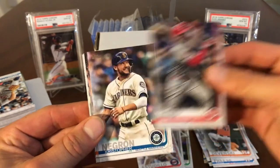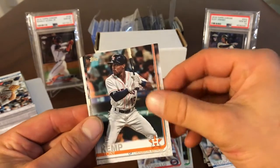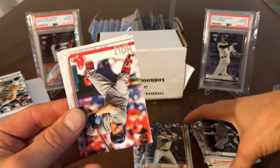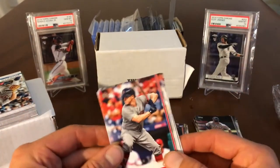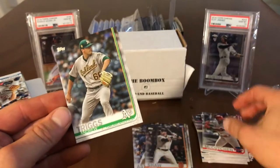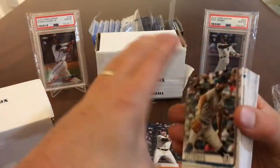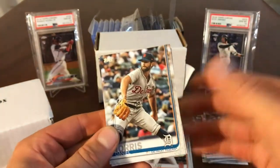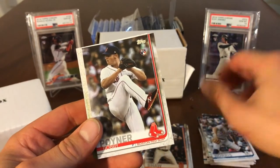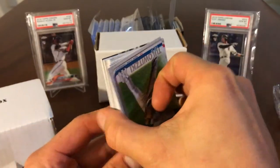Matt Kemp in a Reds uniform — that looks weird. Christopher Negron, Tony Kemp, Chris Shaw, Jacoby Jones. Yeah, it's the thick pack. Brock Holt, Kutch in a Phillies uni, and Andrew Triggs. We have not gotten any of them. Isn't it hit in the back? Yeah, I put it in the back. I still have not gotten any of the big rookies. Bobby Pointer, Bobby Dalbeck — is that Troy Tula?